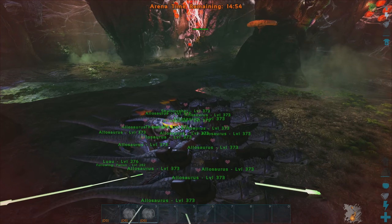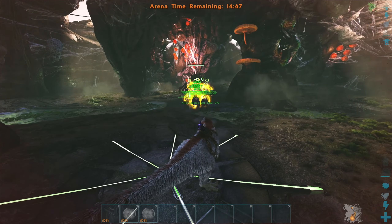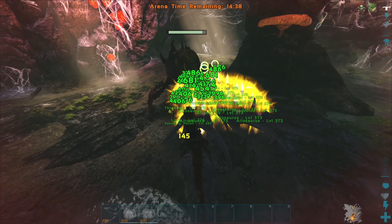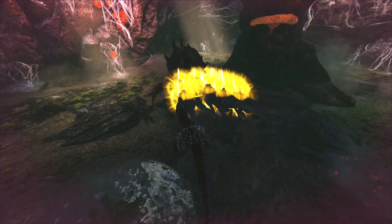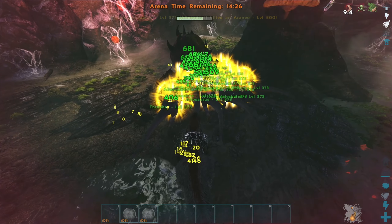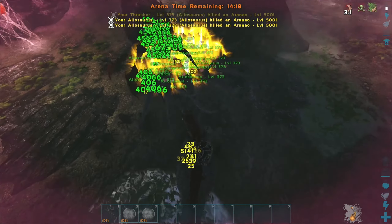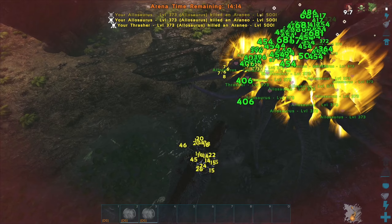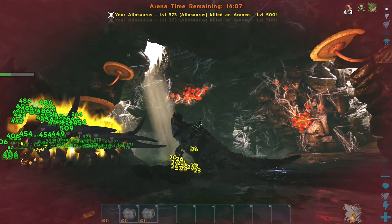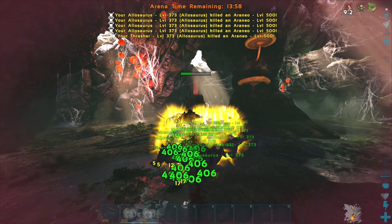Alright, everybody get courage roared up — go beat some Brood Mother booty! We're smoking it! Oh my god, we might just be able to destroy the alpha no problem. It has to be the saddles — it has to be our great saddle blueprint. Patton is getting worked on a little bit though. Oh god, Patton might die and I can't get away. I'm trying to roar him out of here. Patton's gonna die — help! Okay thank you — now go back to beating that thing!